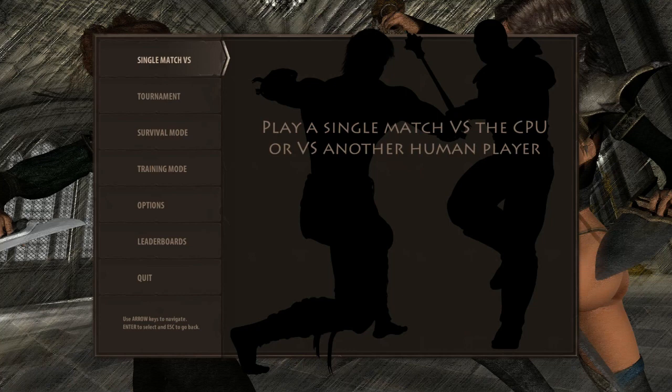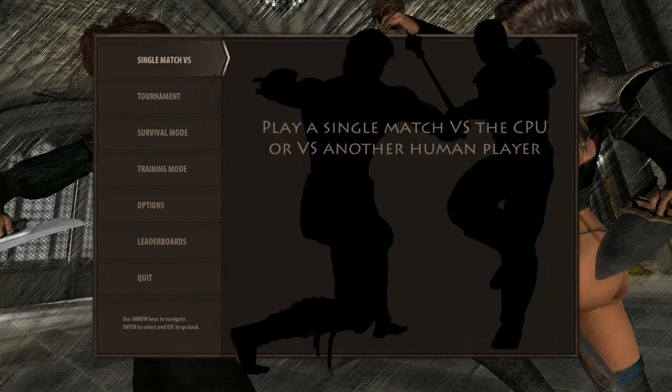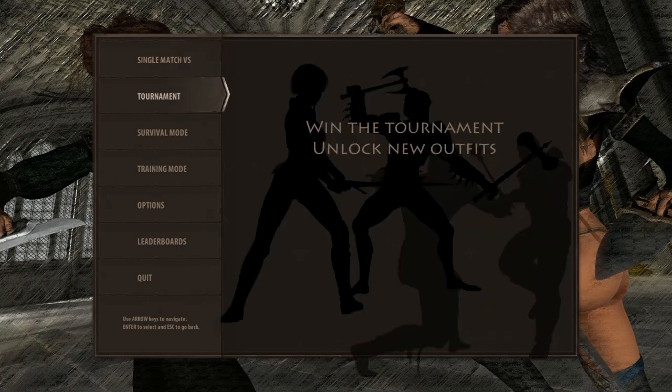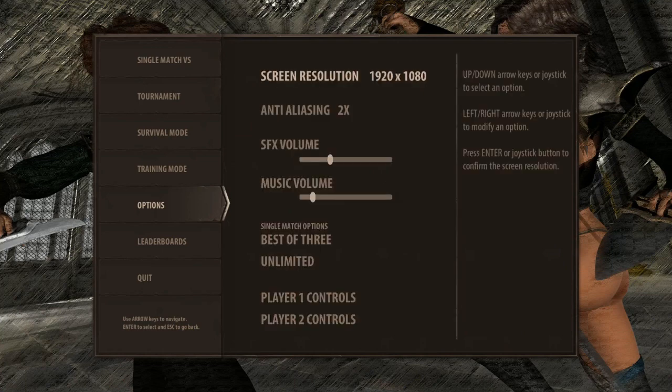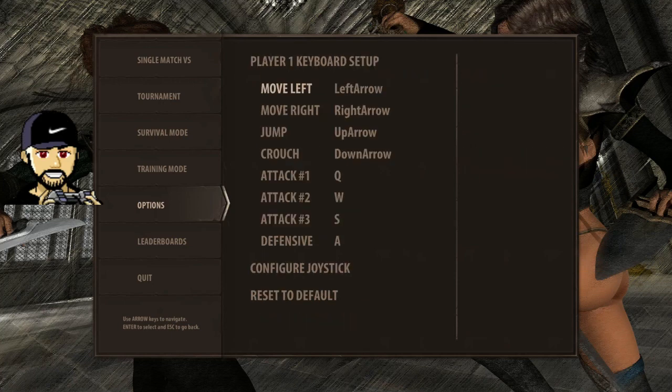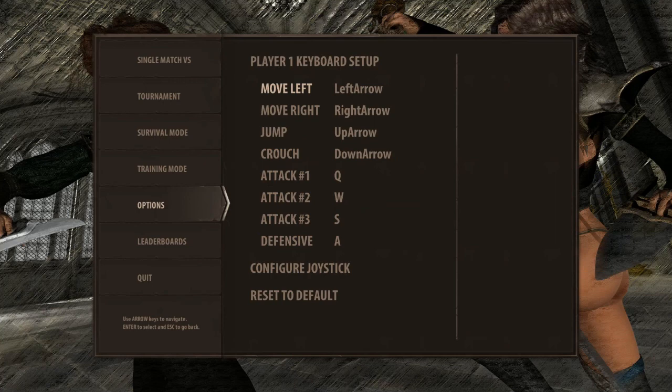So we started out with a pretty good idea, but they did not continue to develop this game at all. We have a single match, tournament, survival mode, training mode, and options. Standard stuff, change of controls. You can use a controller but not a D-pad. The defense button doesn't seem to work at all — I think you just hold back, or maybe you just stand still. I don't know, you'll see what I'm talking about.